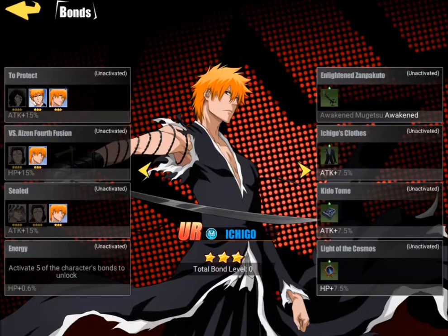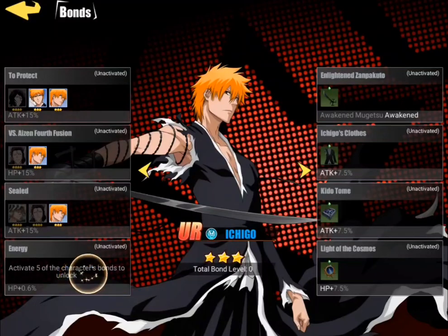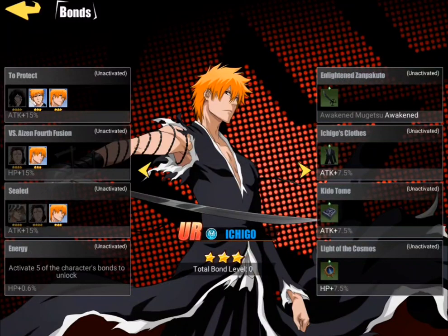That is definitely a thing that separates high-end players from mid-tier players — they don't know you have to get all these bonds really high. Because let's just say you have 30, 40, 50 characters that you don't have any of these bonds on. Well, just right there that's a 50% increase on HP and/or attack on all your characters on your account. You want to try and get that energy to blue and purple — it'll help you out substantially.